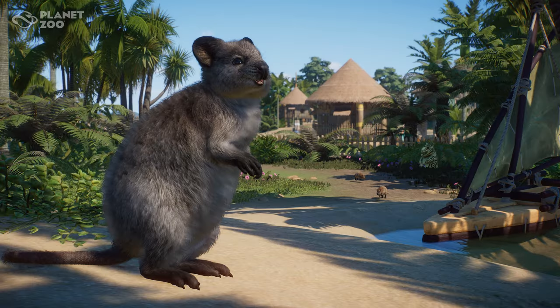Next up is the quokka. This is the one animal we didn't get a good look at before in the trailer, but now we do. As someone who has seen quokkas various times, it is spot on — right down to the rat-like tail and the variation in colour. You've got some orange ones down on the shoreline near the canoe, and you can also see the quokka statue behind them. We've got a grey one in the front. Grey quokkas are more a mainland version, while the brown ones are generally found on Rottnest Island. You can see various silver ferns, different palms, and lots of cool vegetation around them.